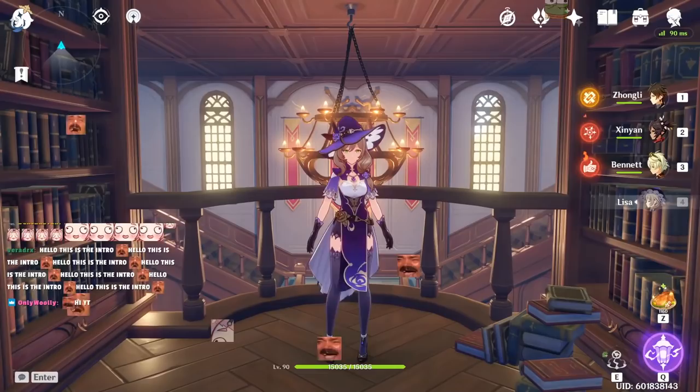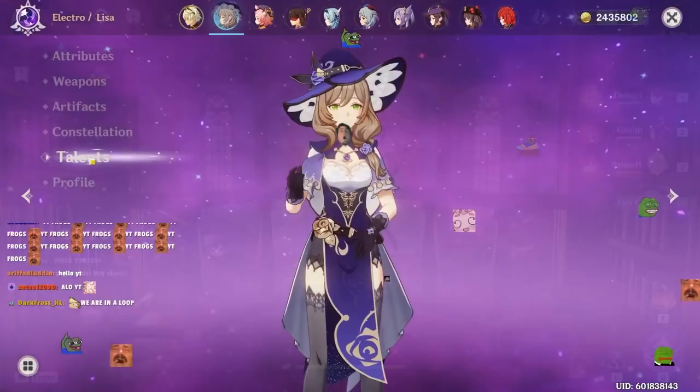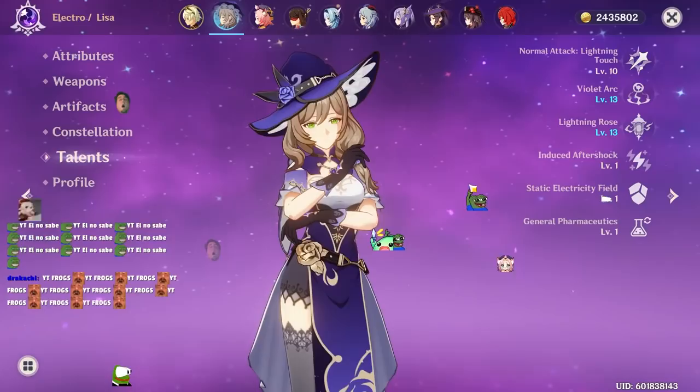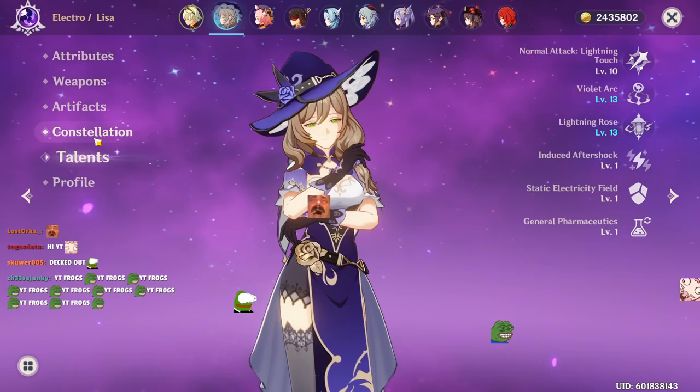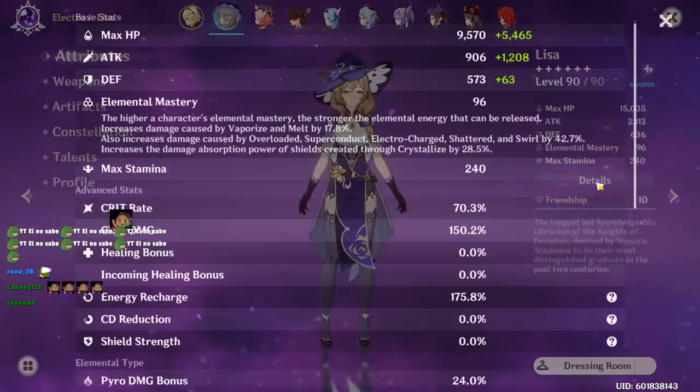Today we are going to do a Lisa guide. She's one of the free characters you receive in the game from the story. Since I'm probably the one with the most decked out Lisa in this game, I'm pretty proud to flex my Lisa. Here are my talents, constellation, set, weapon, and stats.